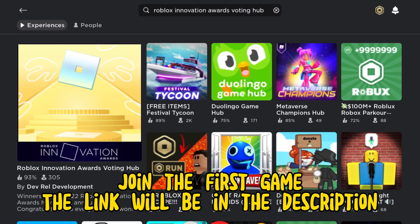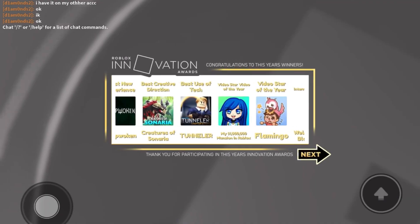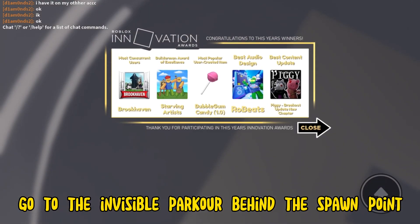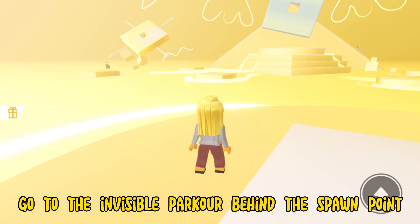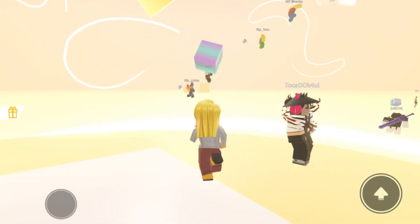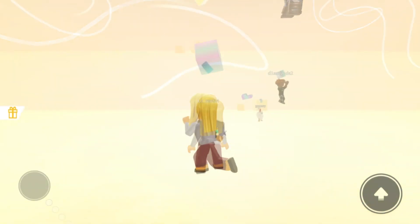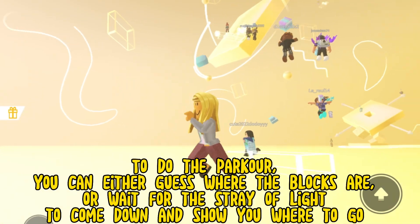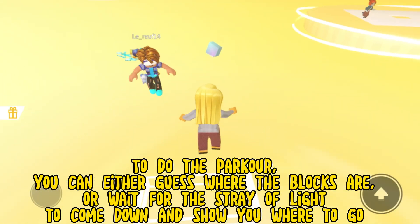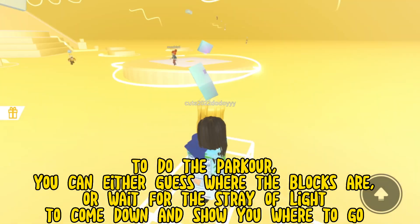Join the first game — the link will be in the description. Go to the invisible parkour behind the spawn point. To do the parkour, you can either guess where the blocks are, or wait for the stray of light to come down and show you where to go.